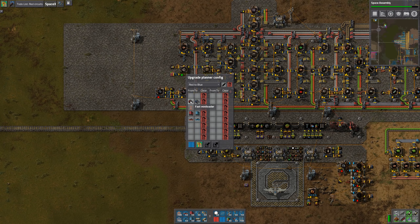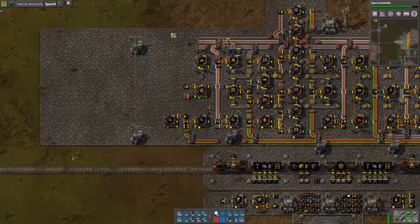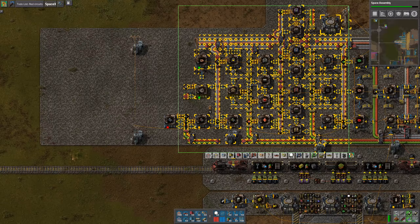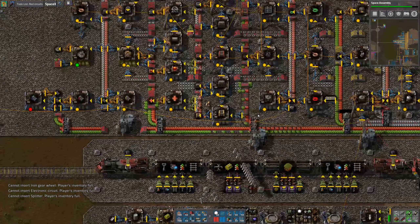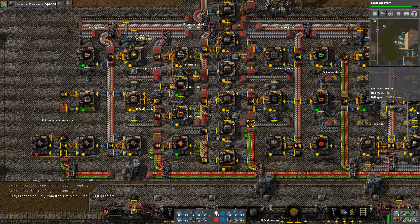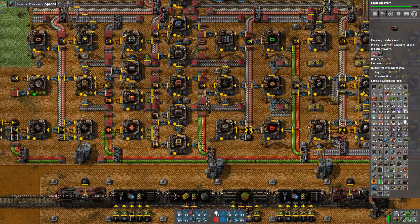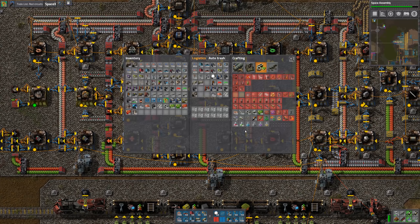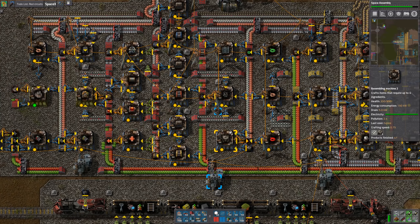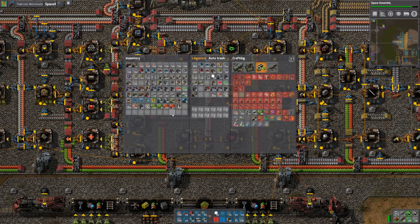Let's take the opportunity to upgrade all of the belts in this area to red belts — yellow to red. The problem is that the upgrade planner, for some reason, can't upgrade undergrounds without picking everything up. So let's not upgrade the underground belts; I'll do those myself manually.